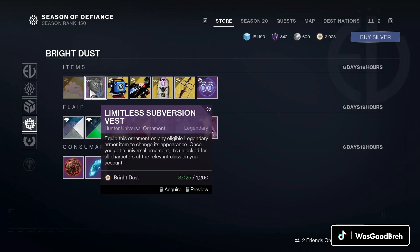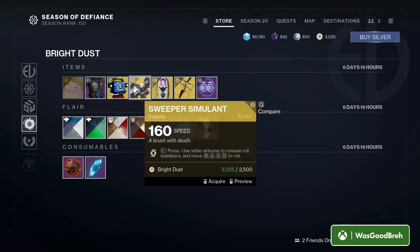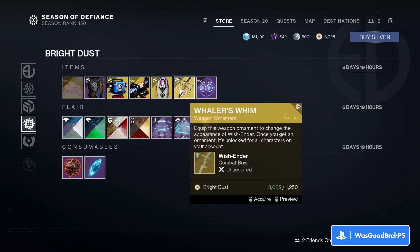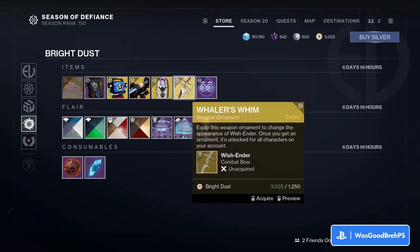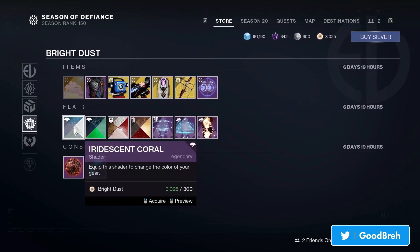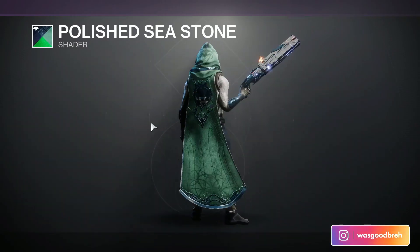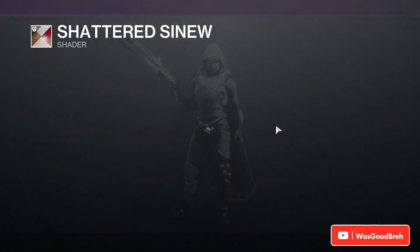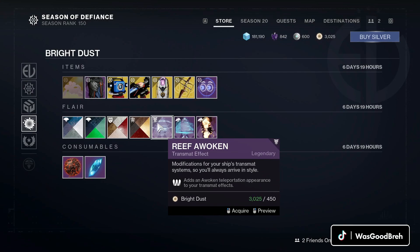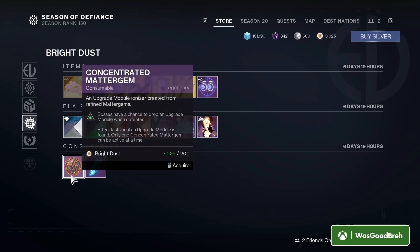We also have the Limitless Subversion Vest hunter universal ornament, the Sweeper Shell, the Sweeper Simulant — they must go together — Gilded Prowler ship, Whaler's Whim weapon ornament for the Combat Bow, and Side Eye projection. For shaders we have Reticent Coral, Cool Polish, Seastone, Shattered Sinew, Classic Whispered Sheen, Reef Awoken, Box of Tricks, and Up in Smoke, along with our consumables.